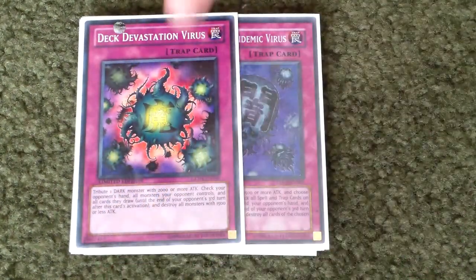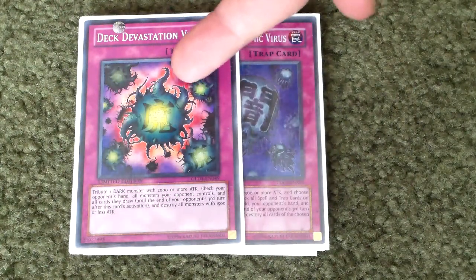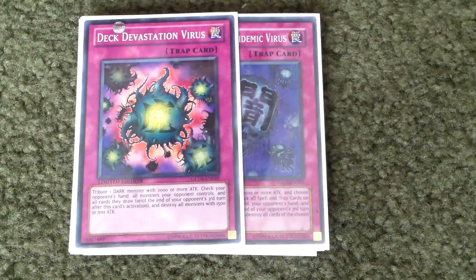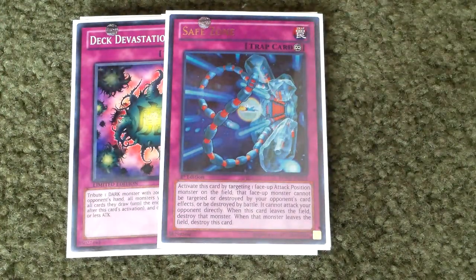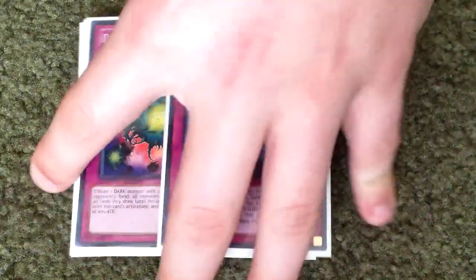And then Deck Devastation Virus, also really good. I think this card might be banned, but I'm not positive — I think it might be limited or there's another card I can use instead. And then one Safe Zone just to protect Barkeon, because Barkeon is kind of hard to get over since it can stop traps.